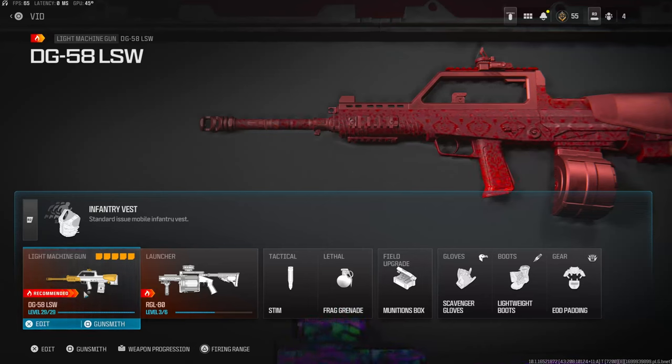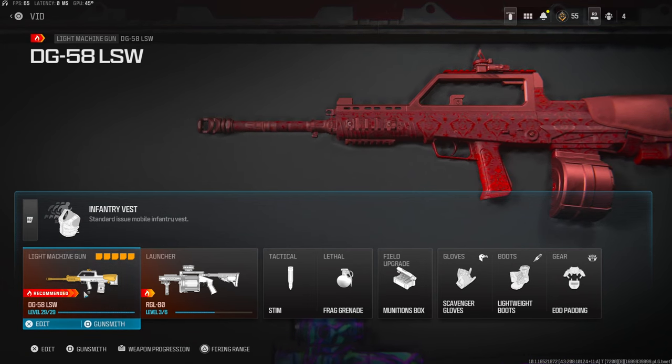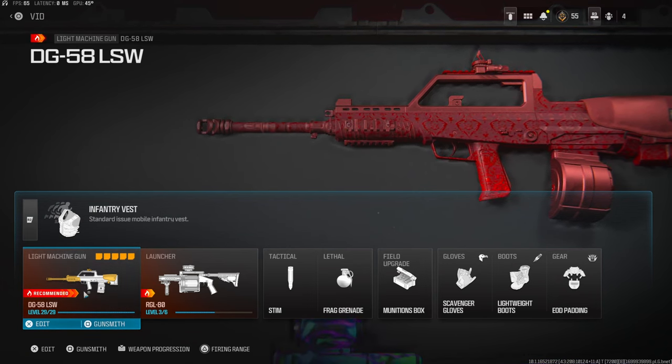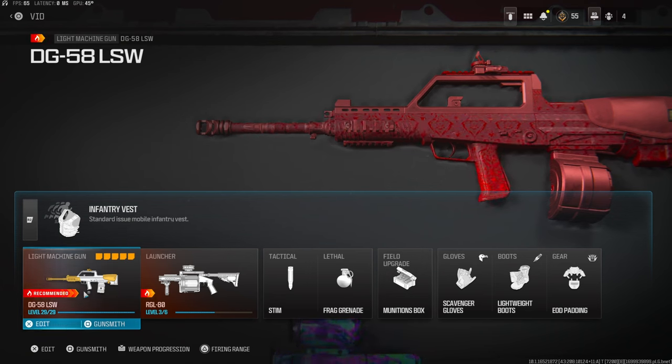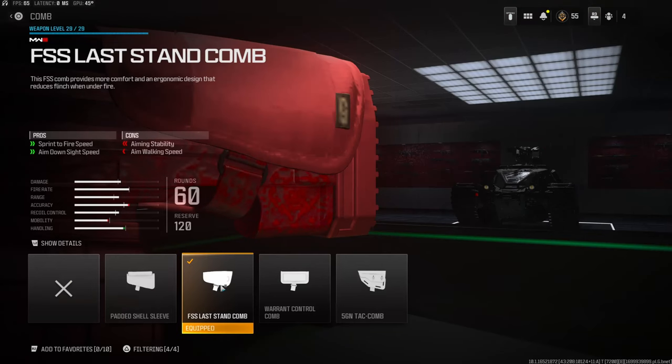Yo, what's going on guys, my name is Clayton. In today's video we're going to be checking out my best class setup for the DG-58 LSW in Modern Warfare 3. If you're new to my channel make sure to hit that subscribe button and also like the video. Let's try to get this video to 35 likes — I'd highly appreciate it and it helps out the channel a bunch.